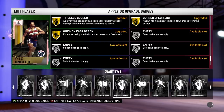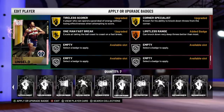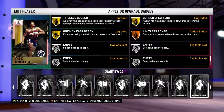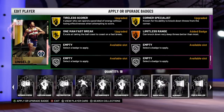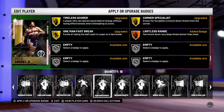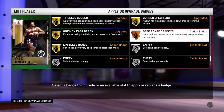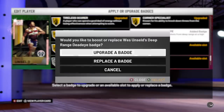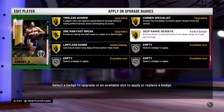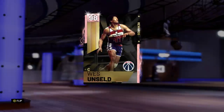This isn't my account — big thank you to the guy who owns the account for letting me use it. He let me use his account for the Blake Griffin gameplay as well, because he pulled KD in the packs whereas I didn't. But we do have Wes Unseld upgraded with Limitless Range gold and Deep Range Dead Eye gold, so hopefully he can play as quite a good stretch four.